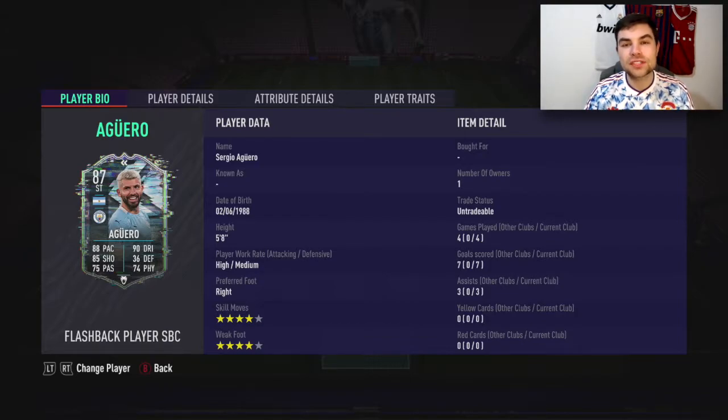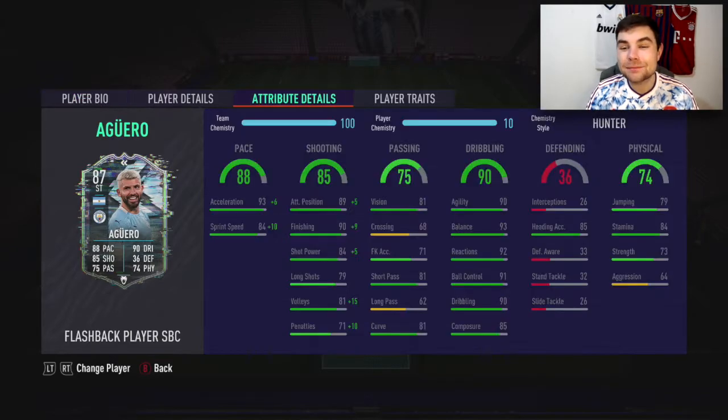He's five foot eight, high/medium work rate, right-footed, four-star skill moves, four-star weak foot — exactly what you want to see for a striker. In-game stats: 93 acceleration, 84 sprint speed — I'd have preferred a more balanced 90 acceleration and 87 sprint speed. He has 89 attack positioning, 90 finishing, 84 shot power, 79 long shots, 81 volleys, 71 penalties, 81 vision, 68 crossing, 71 free kick accuracy, 81 short passing, 62 long passing, and 81 curve.